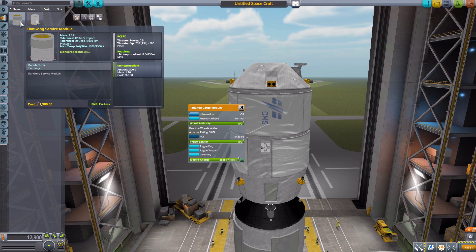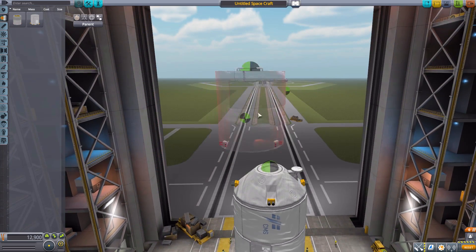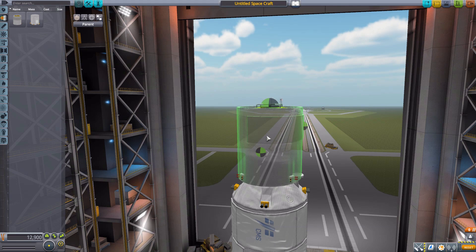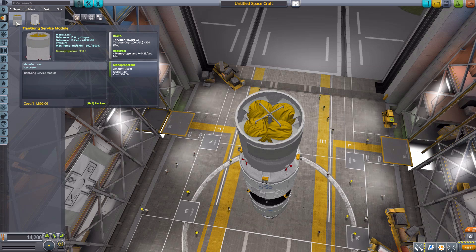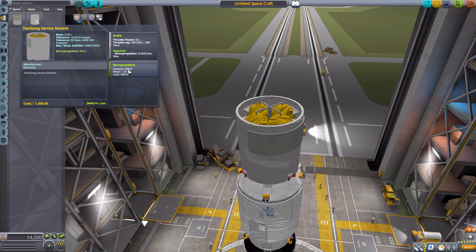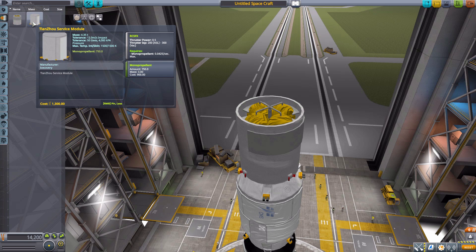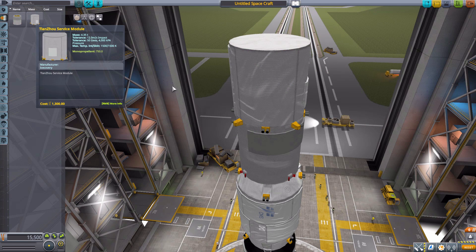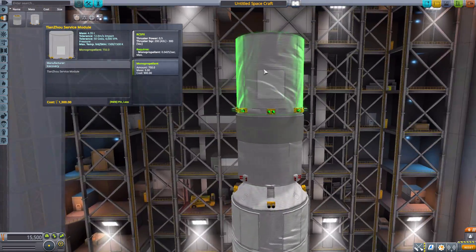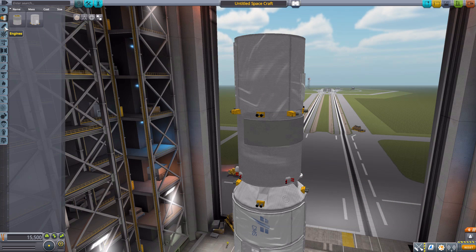Moving on to fuel tanks: the Tiangong service module goes with the space station and has a couple of attachment points for antennae and solar panels. It includes built-in RCS engines and 300 monopropellant, which is important because the engines we'll look at next are all monopropellant-based. The Tianzhou service module has more built-in RCS and holds 750 monopropellant, also with attachment points for antennae and solar panels.